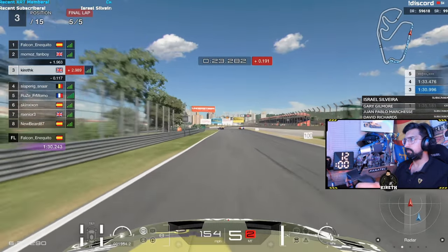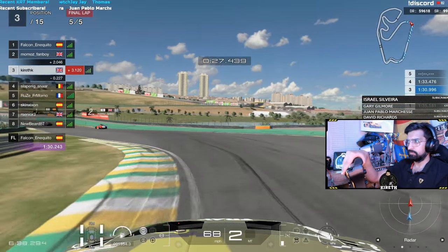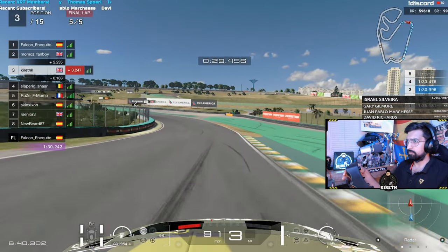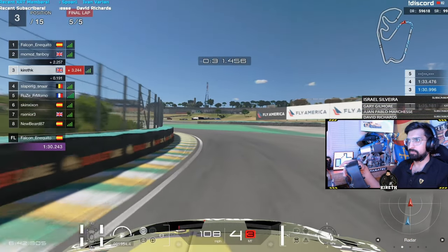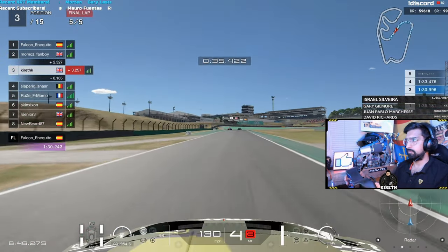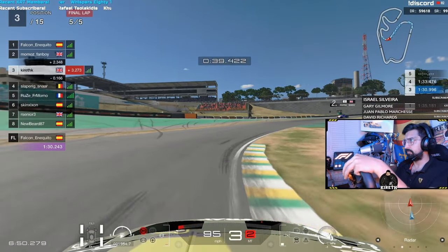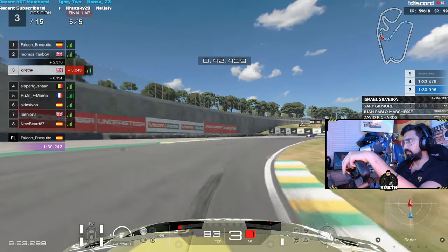If you're playing on a wheel, do check this out — check from time to time whether you're flickering on the straights. Ultimately what this means is I'm not getting 100% throttle all the time. Sometimes you don't want 100% throttle, for example when exiting corners to manage wheelspin, but sometimes you definitely do want full throttle when you're going down the straight.